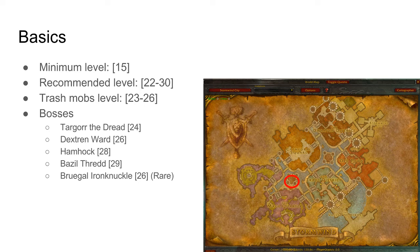The recommended level for this dungeon is 22 to 30, but I would say that you should be around 25 for the entire party, because it's very easy to ninja pull in this instance and the packs are quite difficult. You need a bit of CC and it's easy to wipe if you ninja pull. The trash mobs are between level 23 to 26, and in total there are 5 bosses, one of them being a rare boss.